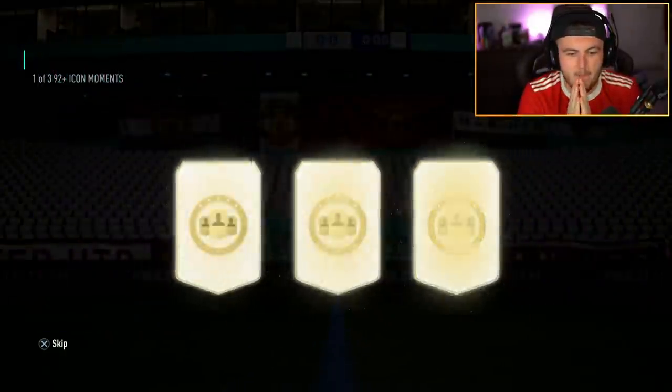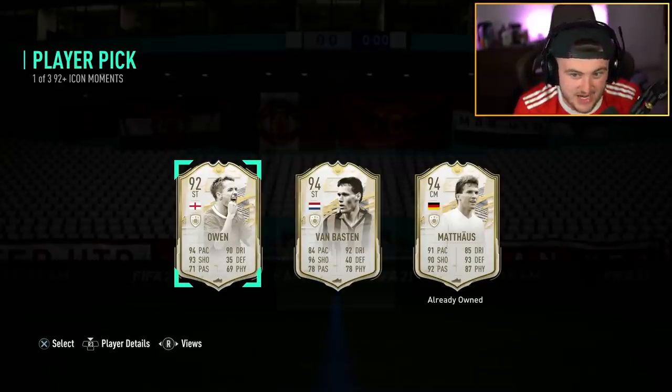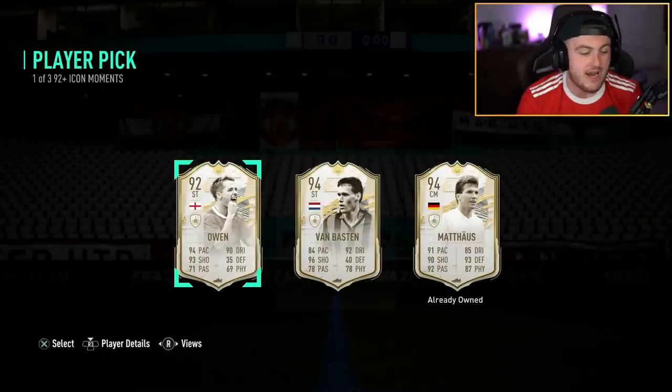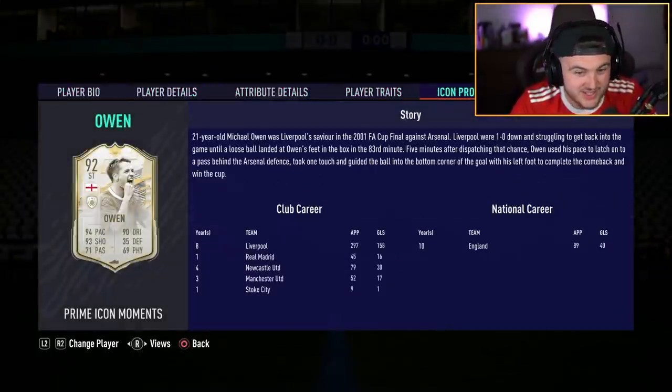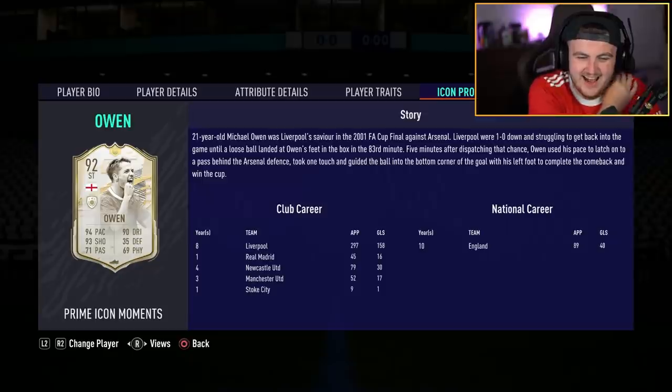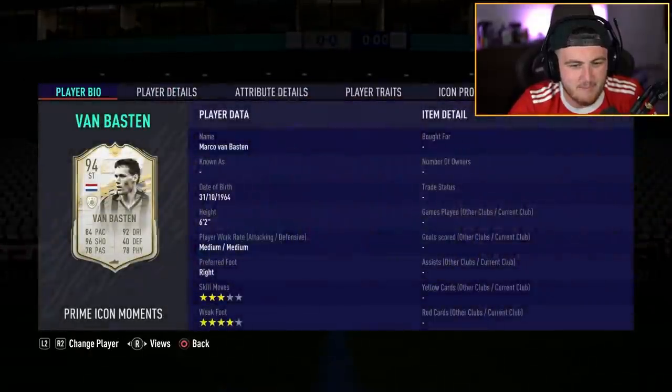What are we getting in our player pick? That would be class if I didn't already have him untradeable. It's a choice of Van Basten, Owen, and Matthias. That would be class if I didn't already have Matthias untradeable. Do I take Ballon d'Or winning Manchester United legend Michael Owen? Or do I take Van Basten?